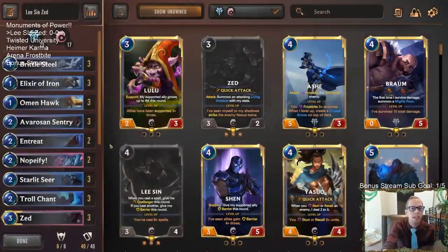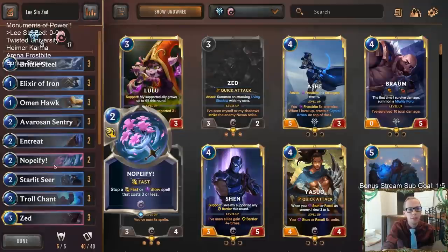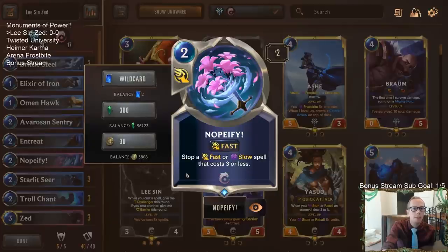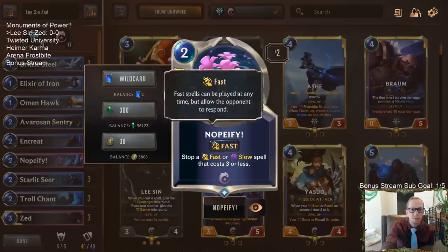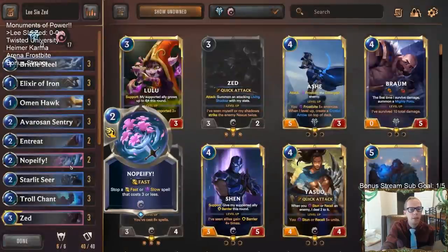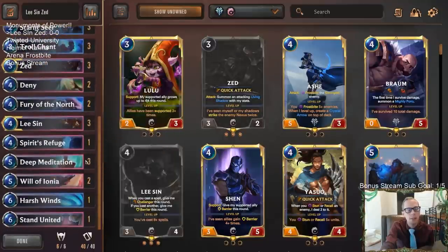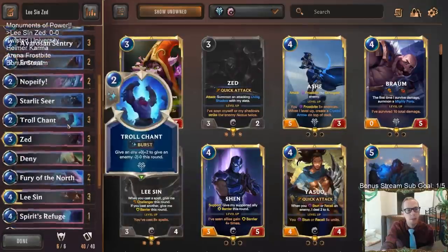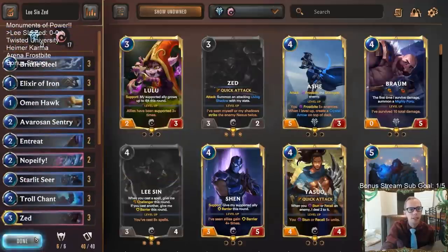I wanted to play some Ionia today — I realized I haven't played any Ionia since the new set came out. So we have two Ionia decks on the docket today, and this is our first one. I'm going to be trying out the brand new card Nopeify. I haven't been too high on it, but I want to actually try it and see how it goes. I could see it being good against Bilgewater Noxus with impactful spells like Make It Rain, Ravenous Flock, Culling Strike, or the Twisted Fate Swain version. So we're going to try it out. Let's go play five games — that's what we do with each deck.